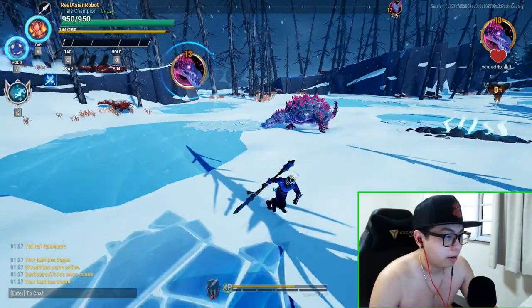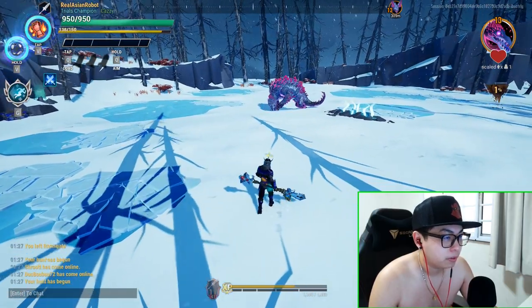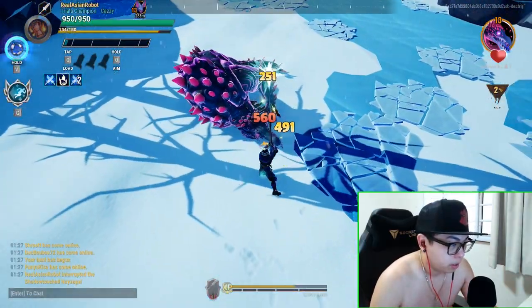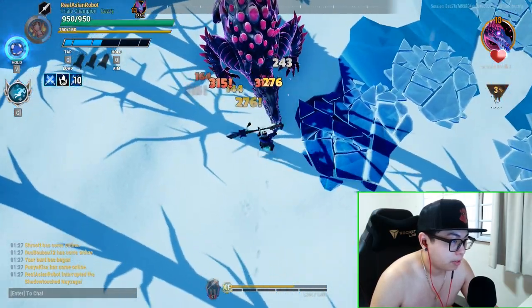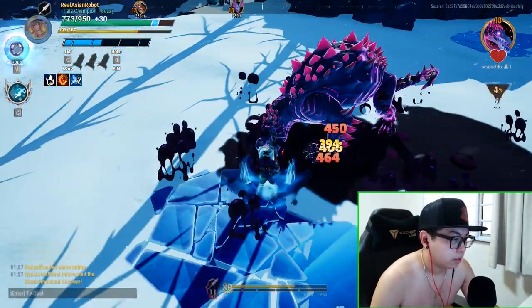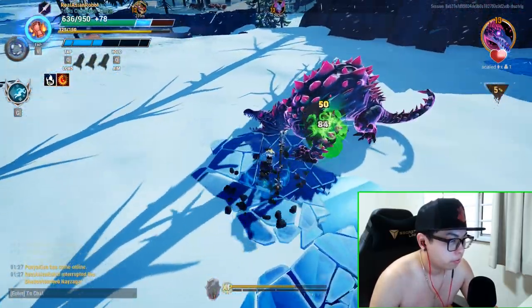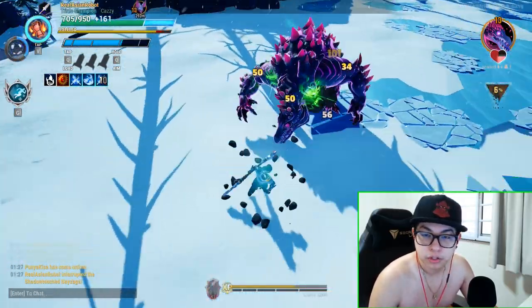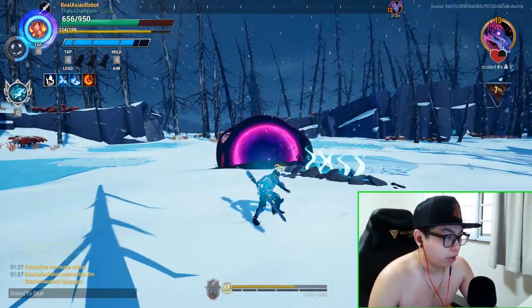Let's see this in action. We've got a Shadow Touch Rezakiri here. I'm going to knock it down and start stabbing the head. As I keep stabbing the head... the part is wounded and I've gained a buff. Do you see the little man with the fire around him? That's the buff — that's Aether Rush.